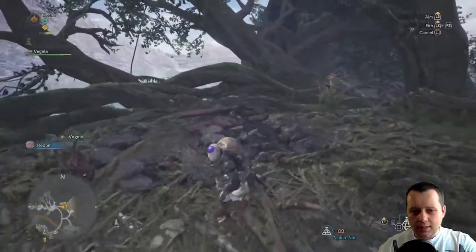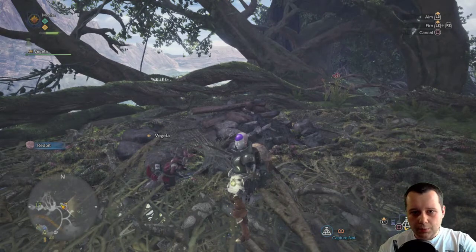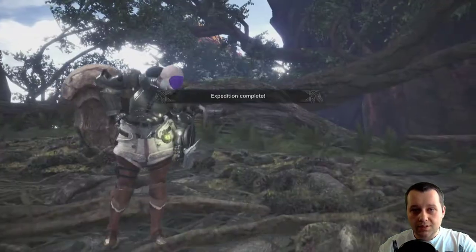Here is the camp. If the handler tells you that we can create a new camp here, you are good. Go back to the village — return from the expedition.